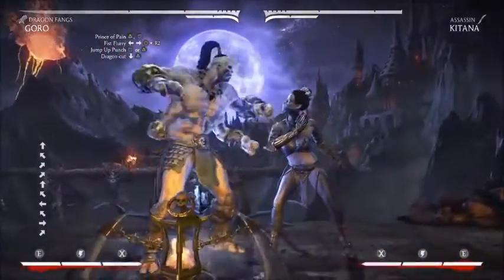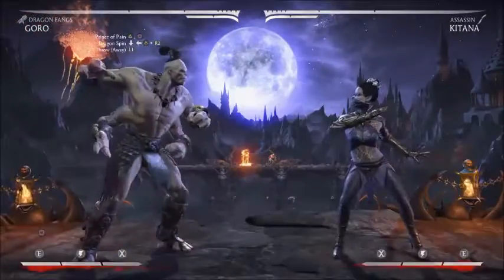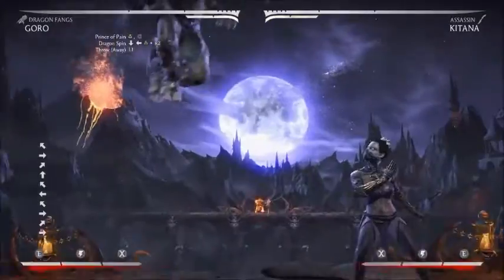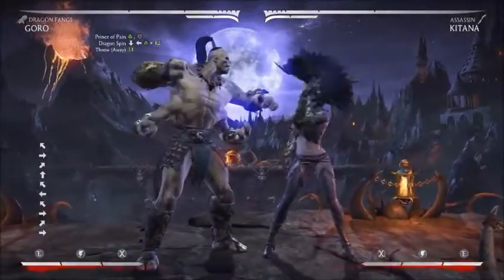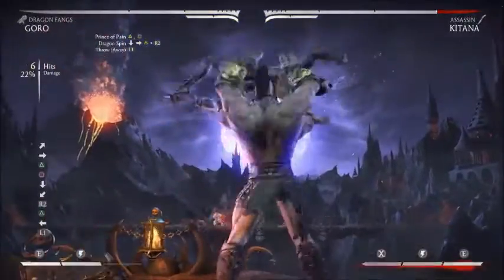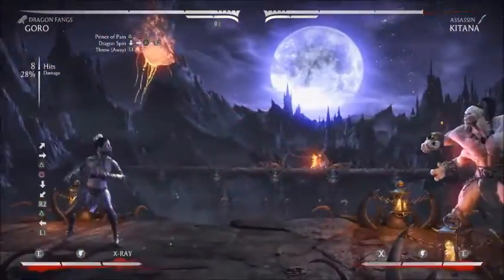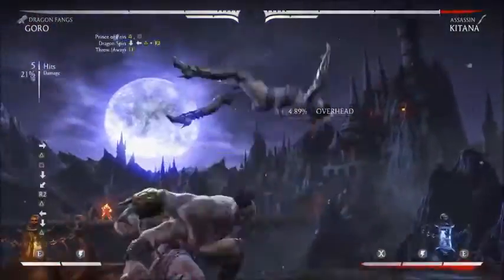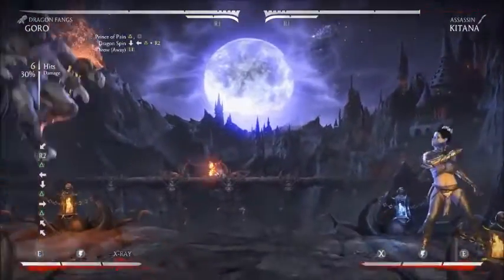Instead of doing the Fist Flurry, you're just going to do the Dragon Spin. For beginners, start out slow: Dragon Spin into grab — 28%, easy. Dragon Spin into uppercut — 30%, easy.